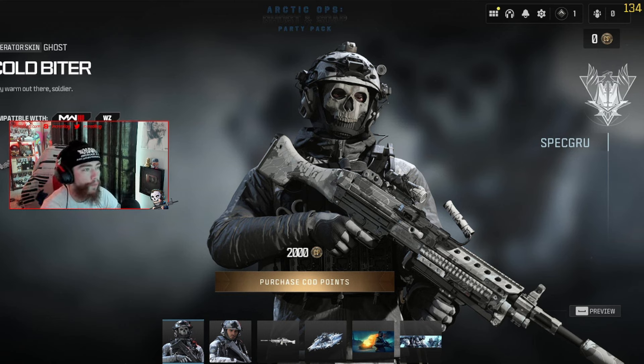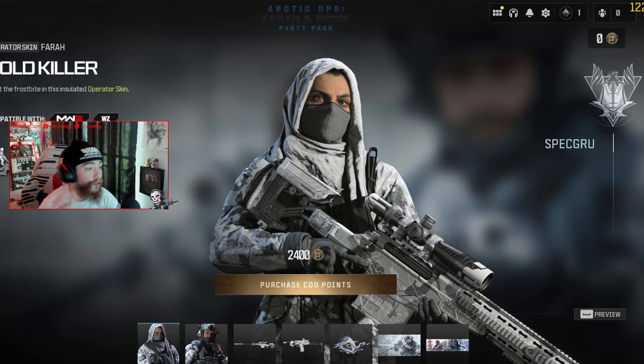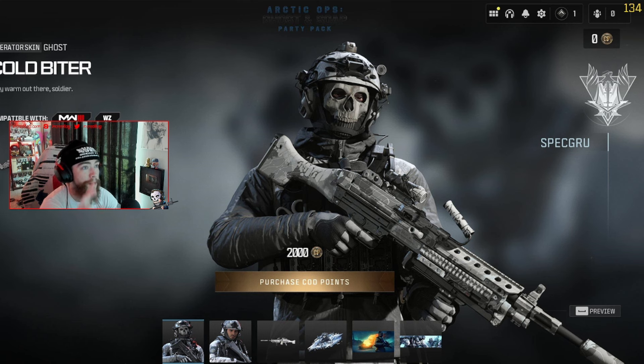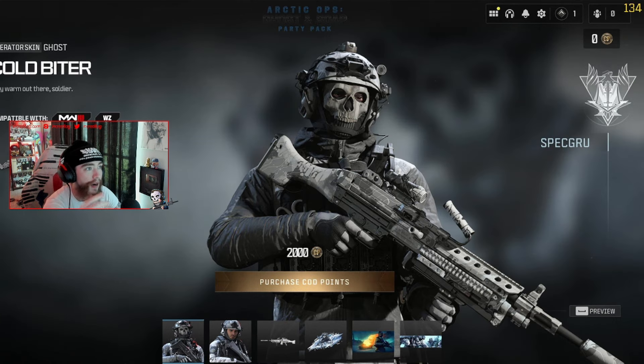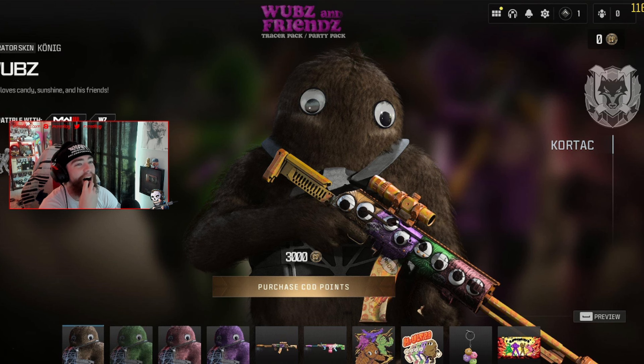Next is the Arctic Ops party pack for Ghost and Soap — a lot of people are looking forward to this one. There are actually two different Arctic Ops party packs: Ghost and Soap in one, and Price and Fara in the other. I'm excited about this one though it's $30, which feels a bit expensive. I wish you had the option to just buy one of the skins individually without paying the full 30 bucks.